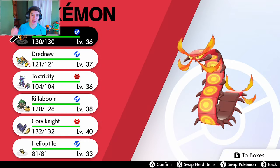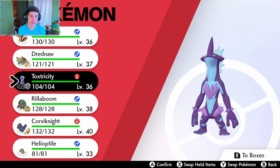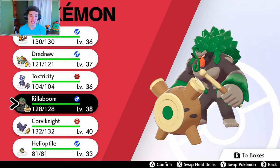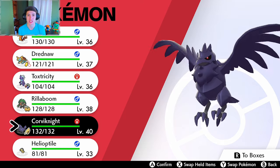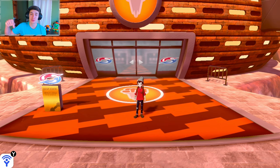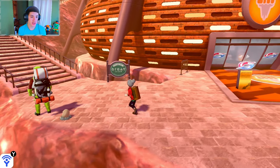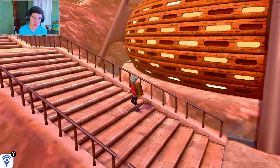In this episode we're moving along to the next route and the next gym. Here's my team right now: a level 36 Scorbunny, level 37 Drednaw, level 36 Toxtricity, level 38 Rillaboom, and level 40 Corvinite. I did some leveling up and catching Pokemon off-screen during my stream — link will be in the description if you want to check that out.